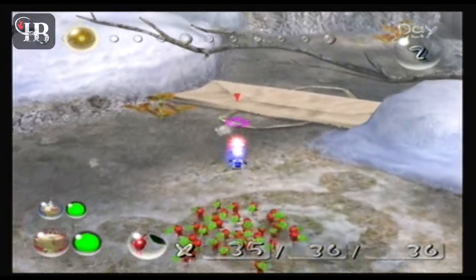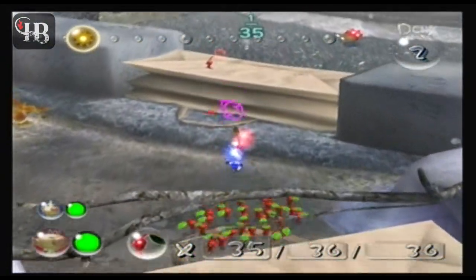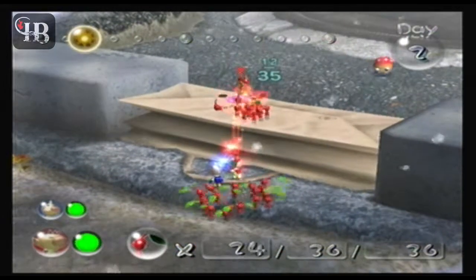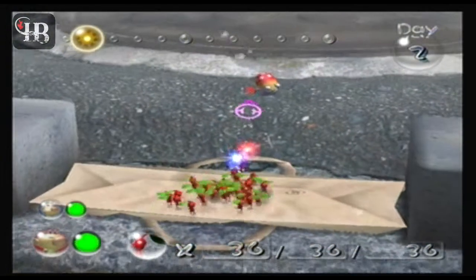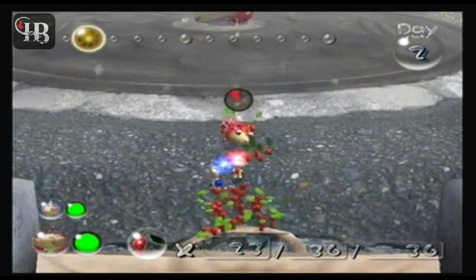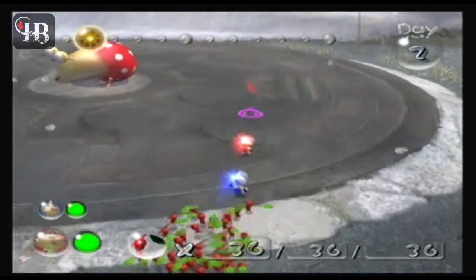We're back and our Pikmin count has risen to a grand 36. We're going to take down this bag — the evil bag that stands in our way. We see another Dwarf Bulborb; not a challenge at all, just throw it right on top. I miss, but it's all good. Now we've got a bigger Bulborb.